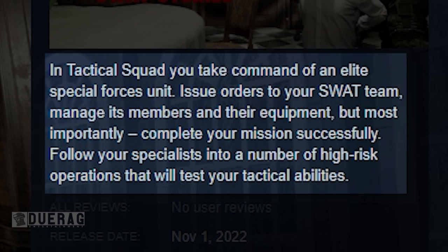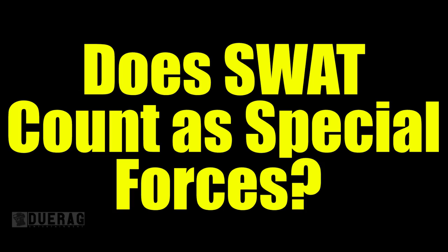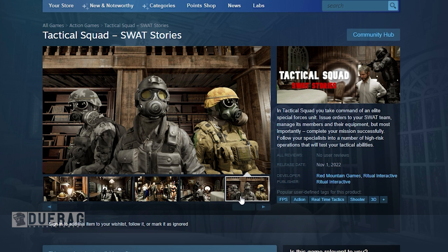According to their Steam description, it says: 'In Tactical Squad, you take command of an elite special forces unit, issue orders to your SWAT team, manage its members and their equipment, but most importantly complete your mission successfully. Follow your specialists into a number of high-risk operations that will test your tactical abilities.' That's pretty vague. Does SWAT even count as special forces? Chat can let me know down below.